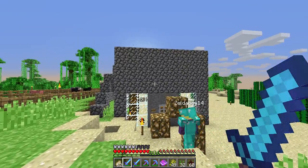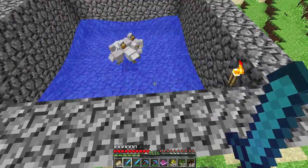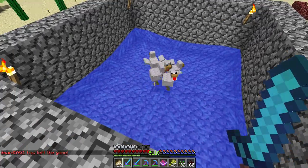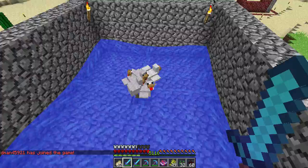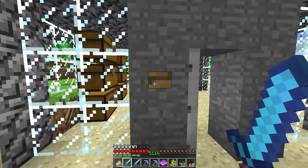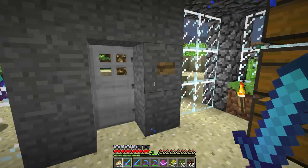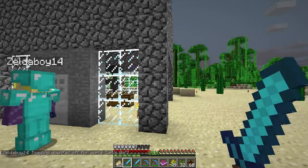Over here is a chicken farm - it's something that Devin actually created, it's kind of cool. Go up to the top, we've got chickens up there. The way this works: you know how chickens lay eggs? The water is there so that the eggs go down the drain, which are actually hoppers right here. They go down and there's a chest here - as you can see there are eggs in it. This way we don't have to keep waiting for chickens to lay eggs all the time.